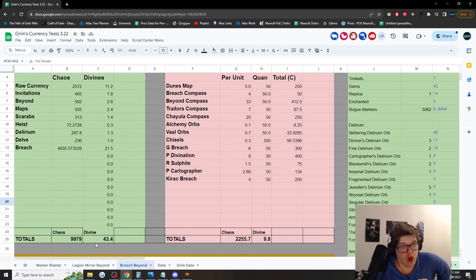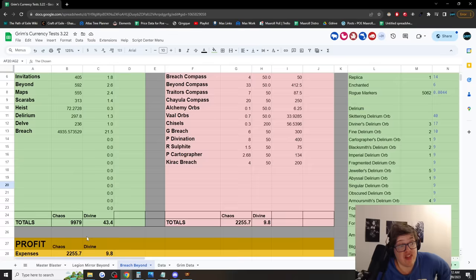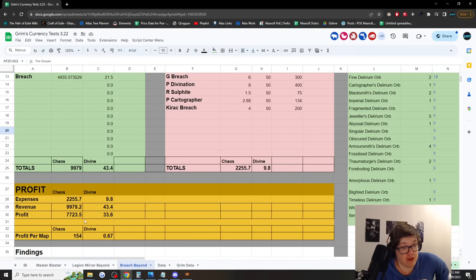Overall we made a total of 43.4 divines in revenue, or almost 10,000 chaos. After expenses of 2.2 divines, we made roughly a profit of 7,700 chaos in 50 maps — that's around 33.6 divines, or 154 chaos per map, or 0.67 divines per map. Definitely not too bad — not quite as strong as Legion, which makes a little bit more, but really not far off.